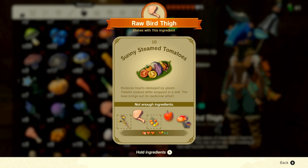Next thing will be the food. So this is a basic food recipe that will heal you plus also give back any hearts that you lose due to the gloom debuff. You can replace the meat part with any other meat that you have or the vegetables with any other vegetables, but you'll need to keep the sandalions in the recipe.